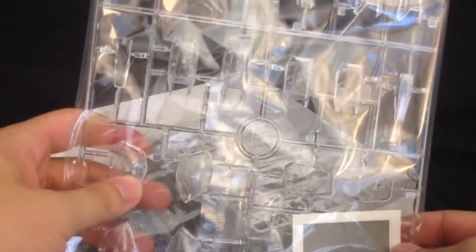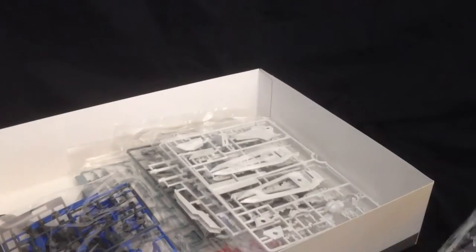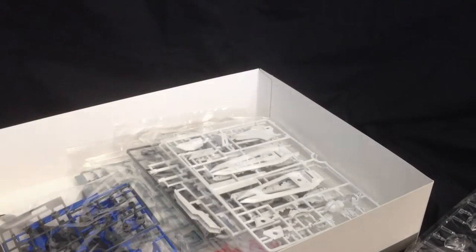And right here we get a duplicate runner — it's a duplicate of our D-plate, which is all in clear. And this is all of the leg parts mainly, and all the ankle parts, and some for the side skirt. We have more inner frame parts over here, nothing too special.